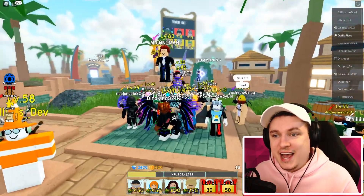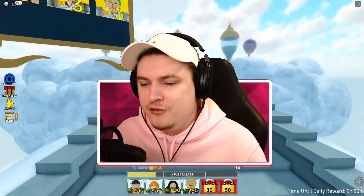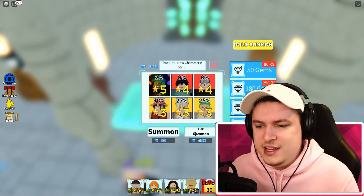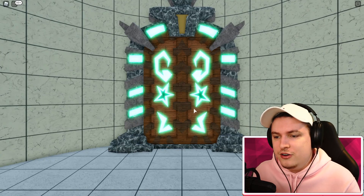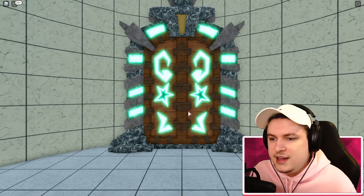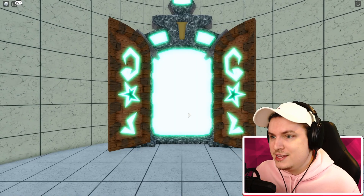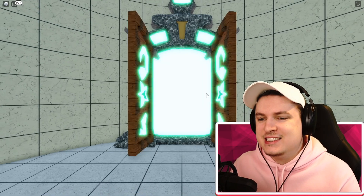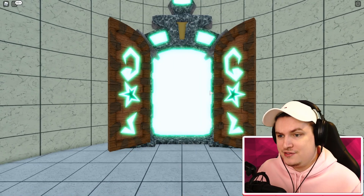Oh my god, it's actually Black Beard! We got Black Beard! We have to go fast - that's crazy, White Beard into Black Beard is a crazy rotation! I'm immediately dropping as many gems as I can on this character. We get Black Beard, the new character inside the game - that's really really cool. Boom, we got Black Beard!